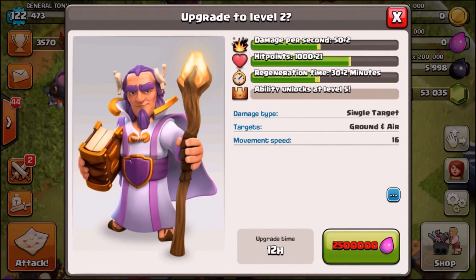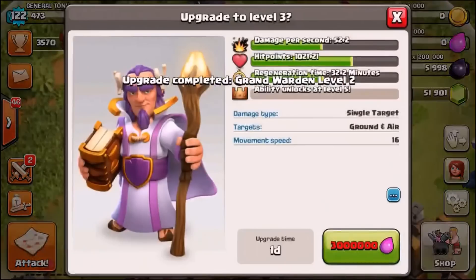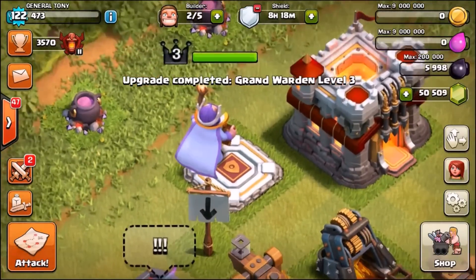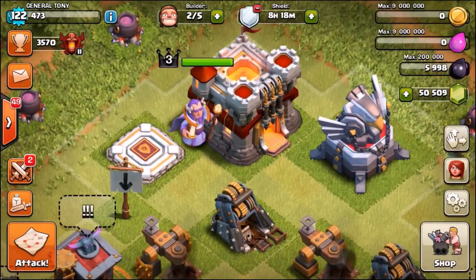We're going to gem the Grand Warden. Let me know in the comments what level to take him to. We're going to say level 5 - let's get him straight to level 5. He's level 3 right now and he looks really awesome. The new Eagle Artillery and the new Grand Warden together just look insane.